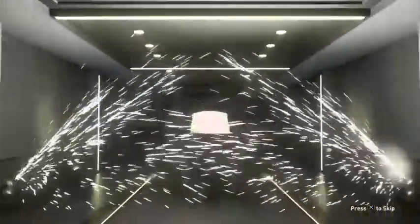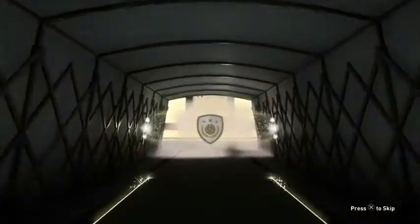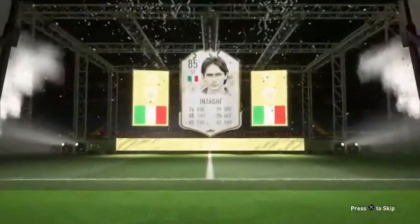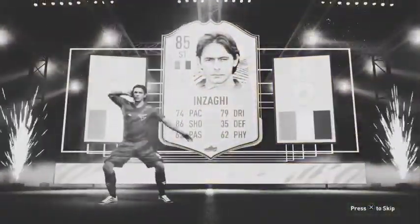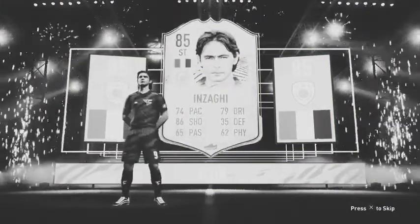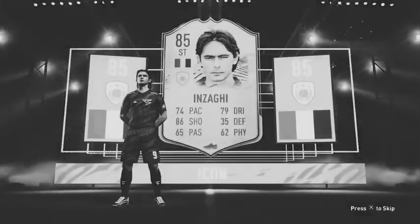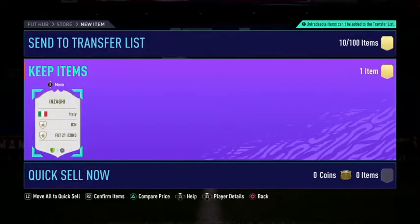Oh God... just usable. Just usable. I don't care about rating, I don't care about coins — just usable. What am I going to get? Italian — send him back, please. Oh no... oh no. Oh my God. Oh my God. Oh no.